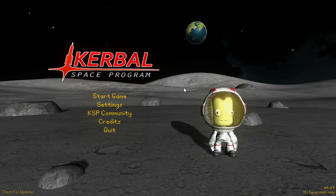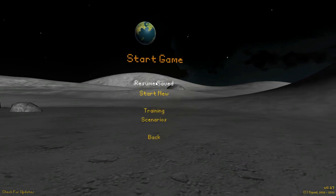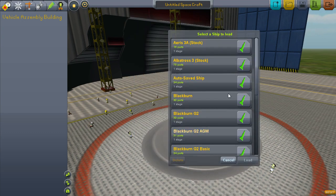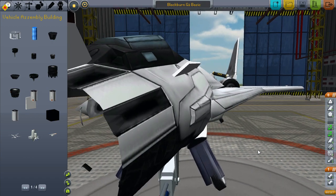Hello and welcome. I am Cyberspike8326 and today I'm going to be showing you some Kerbal Space Program. I'm going to be showing you a fighter jet I made, which is the Blackburn G2 Basic Unit. It's the second generation of the Blackburn series — I made the other generation in 0.16.